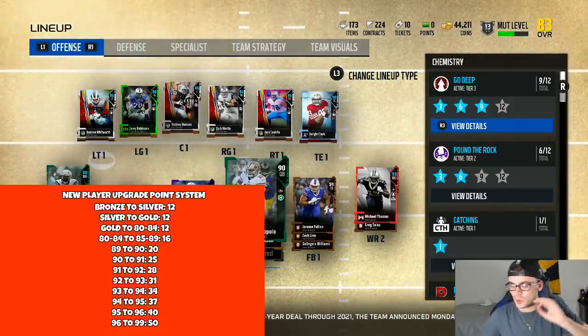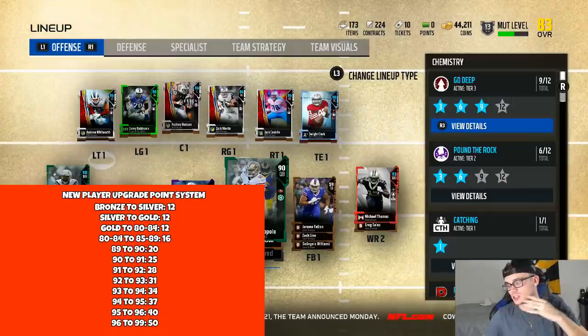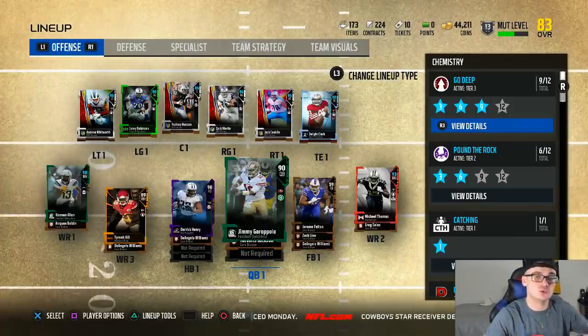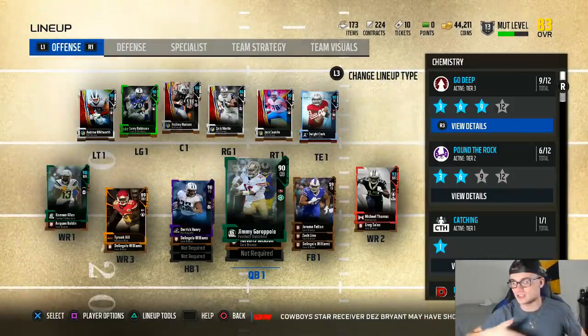The only thing I made different was 96 to 99 — that's going to be the cap at 50 points. The reason it jumps from 40 to 50 is because that's where your ULs are — your MVP, Super Bowl Nick Foles, and all the other exclusive cards that are going to start coming out are going to be in that 96-99 range.